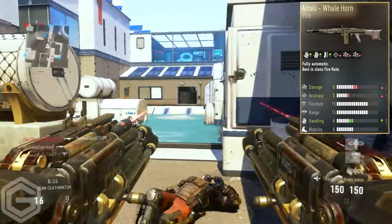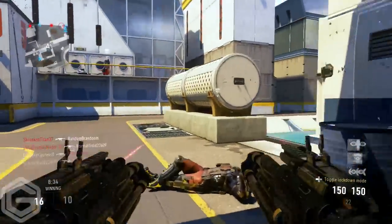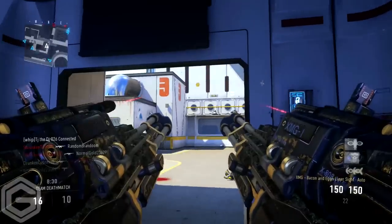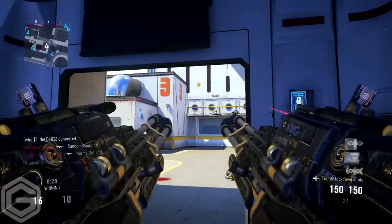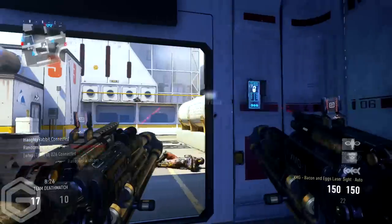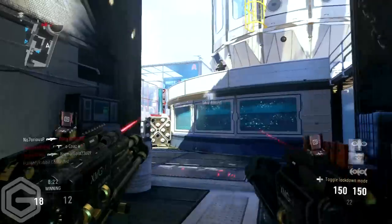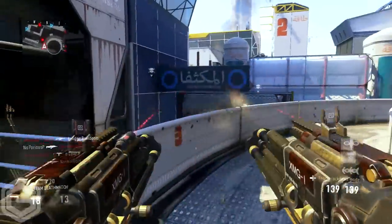Hip firing with a light machine gun basically has no effect on this gun whatsoever. So you're getting a light machine gun that I suppose is good at hip firing, and that is about it. The camo does look quite nice, but personally I don't find this elite weapon to live up to its expectation of being an elite.